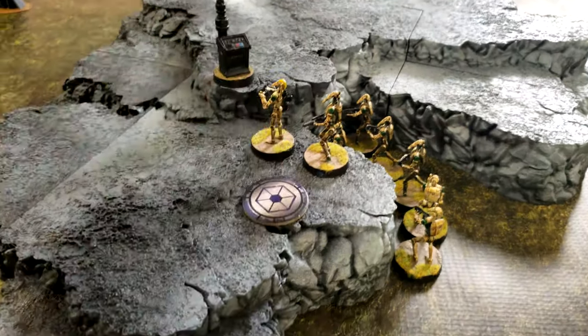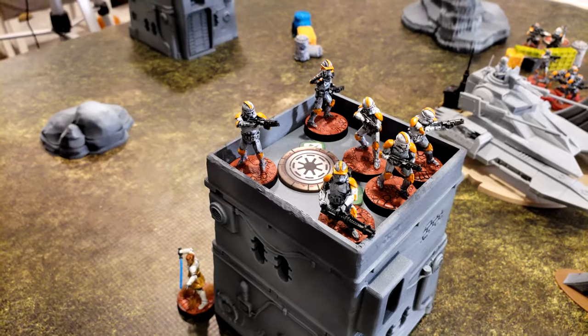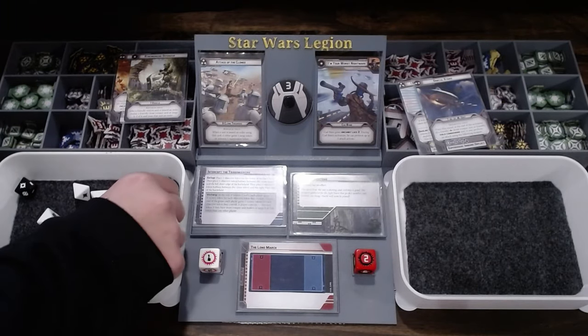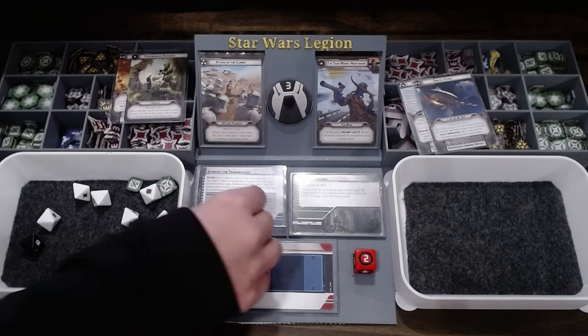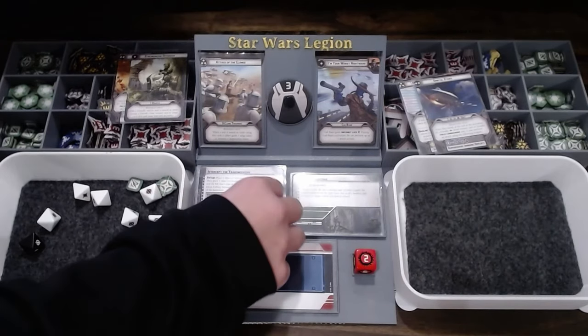Drawing a core clone unit — they dodge and stand by. The core unit on the high ground aims and shoots down onto the spider droid, rolling a few crits. Deciding whether to use the aim token to reroll for more hits given the spider droid has armor 3.